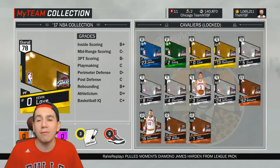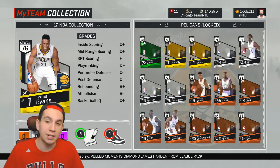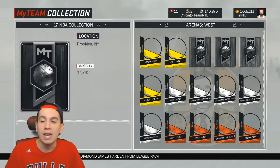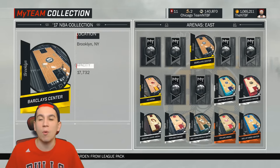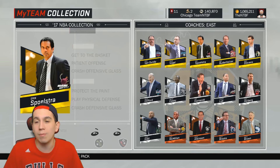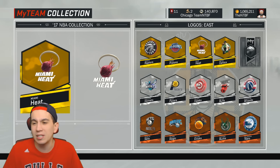First and foremost, I have every current day player card, so I don't think we need to go through that individually. You can just trust me as you can see me scrolling through them — I have every single card. Now I am missing a good amount of East Arenas. I'm only missing three West Arenas, so I need to pick up my East Arenas. Not missing any coaches on the East or West, so we have all the coaches. Just missing two logos.